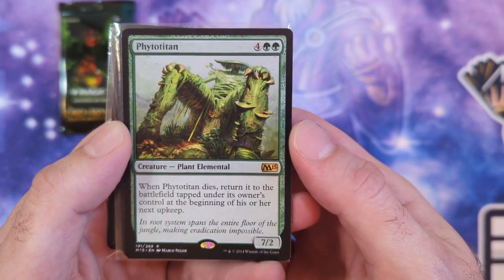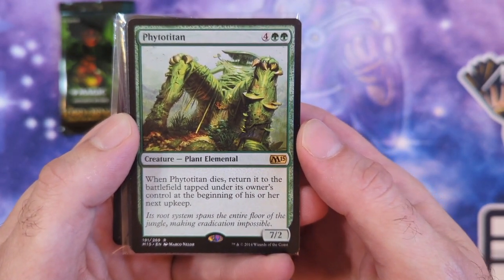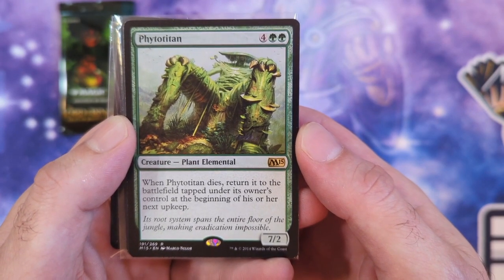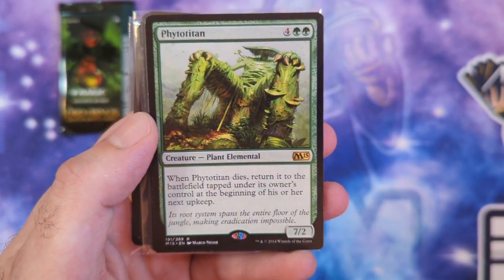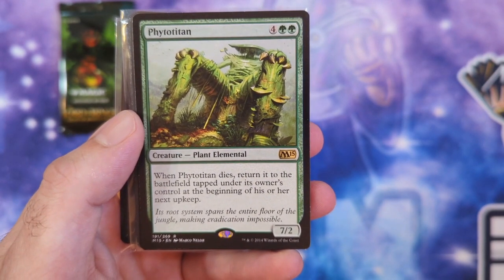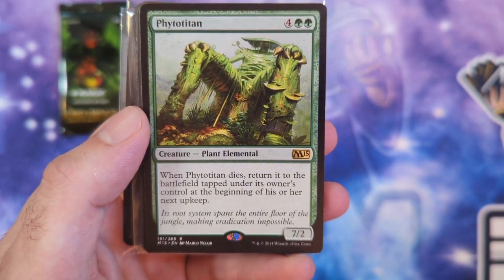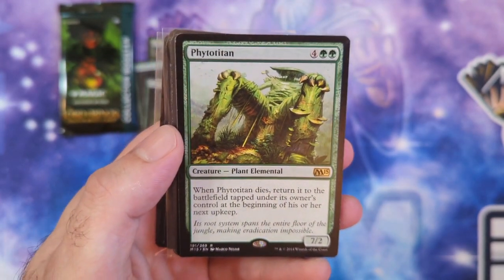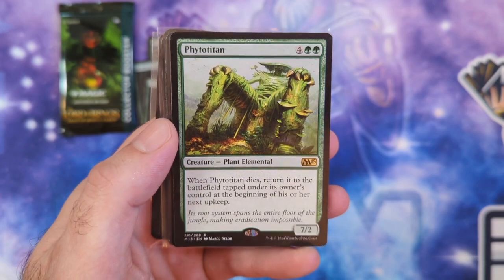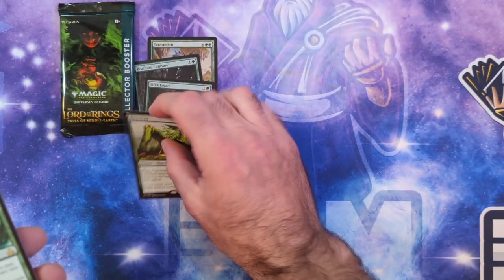Then we got the Phytotitan—6 mana, 7/2. This was for my Golgari sacrifice deck because when this dies it returns to the battlefield tapped under its owner's control at the beginning of their next upkeep. So I sacrifice it, each opponent takes 7 damage, and then I just get it back. I misread it—it doesn't come back until my upkeep—but I can still keep getting this back and keep hitting everyone for 7 damage.